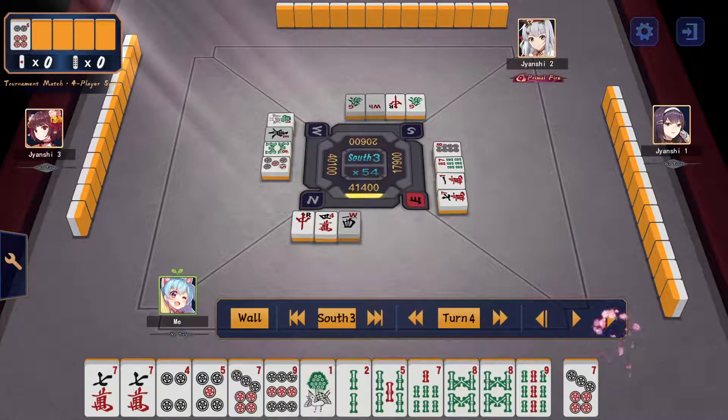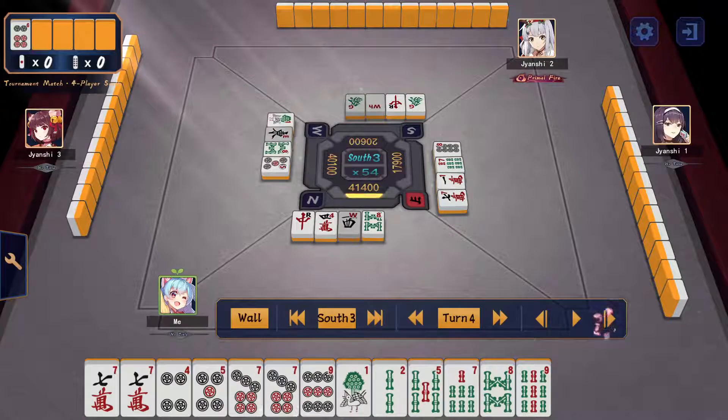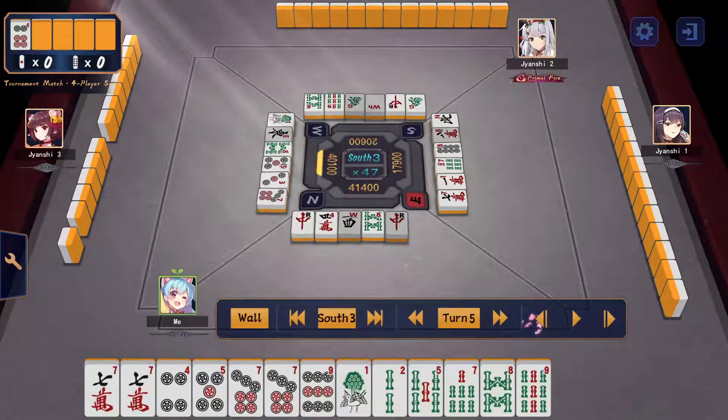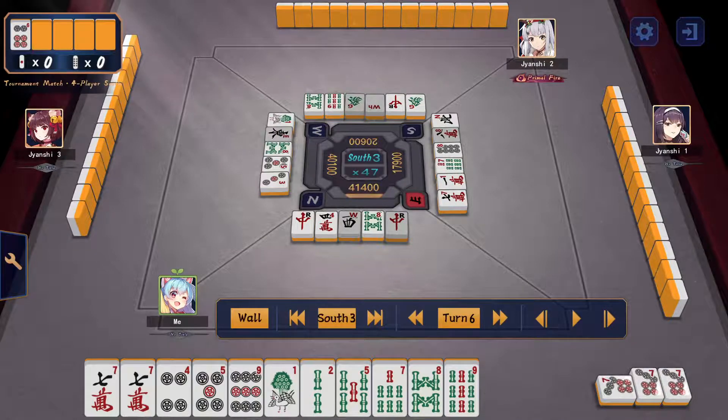Moving on: the dora comes down and even though I don't have a set tile hand, I go ahead and pon the 7-pin dora. Again the reason has a lot to do with mind games — if you see somebody just pon a dora out of the blue you'll think 'holy, this guy's hand is big, I should be very careful.' Looking at my discard it actually looks like my hand might be very fast, so I want them to be on the more defensive side while I actually take my sweet time drawing the tiles I need.